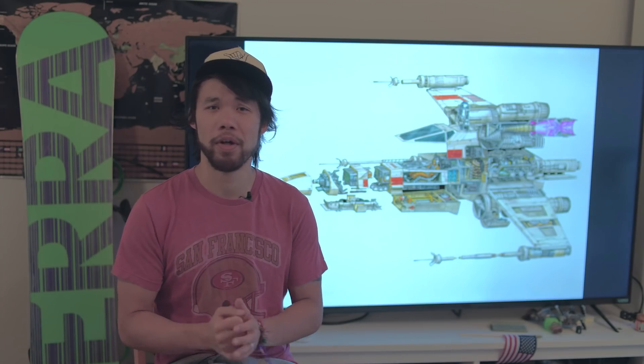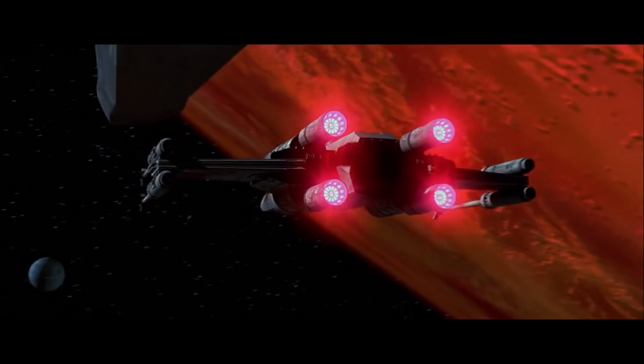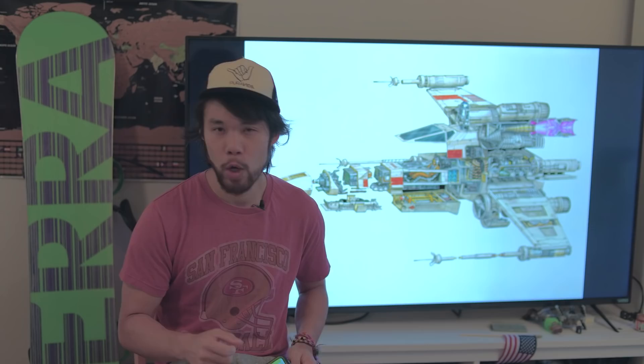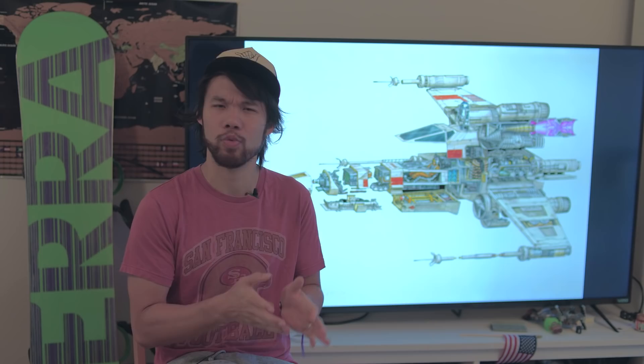Hello there, friends. Welcome back to another episode of Generation Tech. My name is Al. The X-Wing line of fighters is the most iconic starfighter used by the Rebel Alliance and its successor government, the New Republic. The Incom Corporation's produced starfighter has been heralded as one of the most complete and well-rounded multi-purpose fighters in the galaxy. At least on paper, because we all know there are no perfect ships, no perfect designs, and there definitely aren't any invincible starfighters out there. So today, we'll be taking a look at 10 major weaknesses that the X-Wing has.